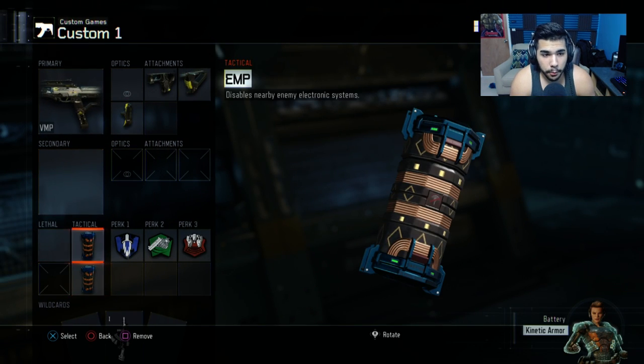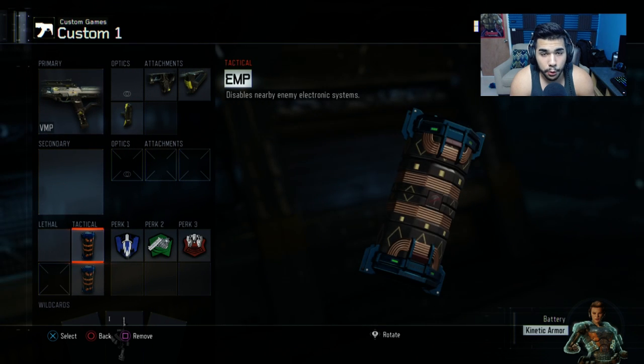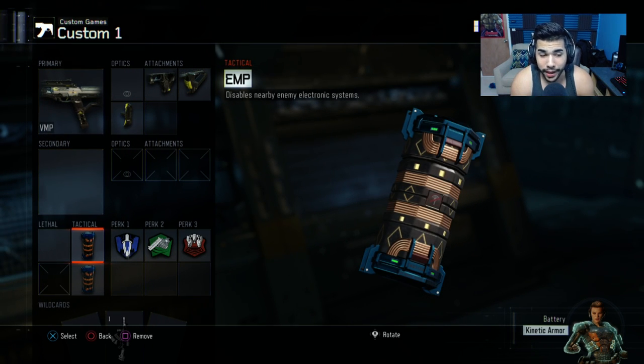For the second class I have a double EMP — same class, just with two EMPs instead. EMPs are so good in this game. If you don't know what an EMP does: if you have score streaks, you're not allowed to use them for a certain amount of time. If you have a specialist, it will disable it. It destroys your radar and stops your thrust from regaining. So if you use any amount of your thrust, you have no more until the EMP wears off. It's really helpful, especially for teams that lack communication — EMPing them can hurt their team so bad and you can start hitting from all corners.